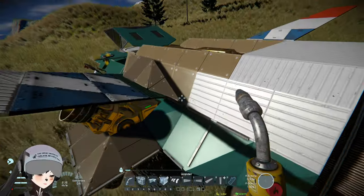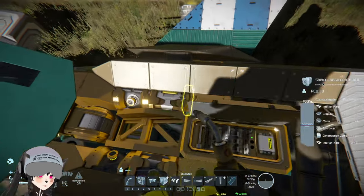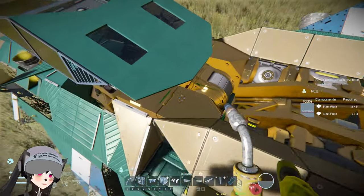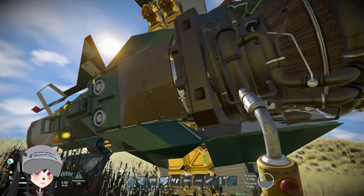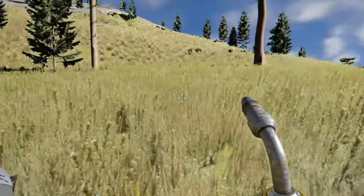I wonder how these diagonal hydrogen thrusters will work. There's some paneling on top of the vehicle and some of the internal components are visible up here.